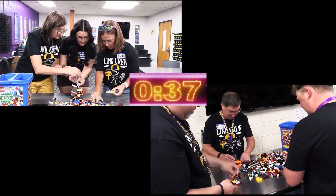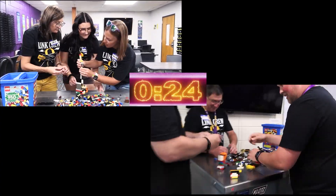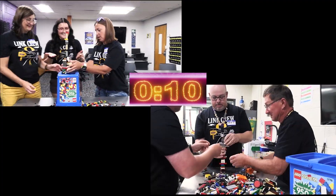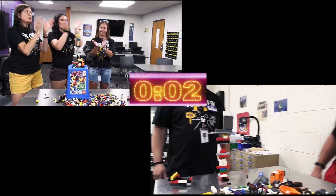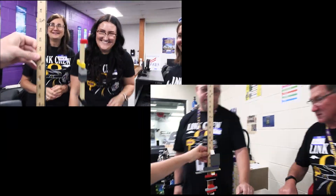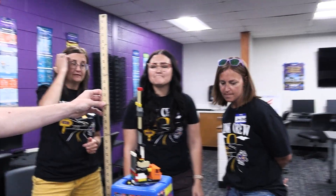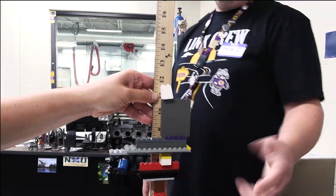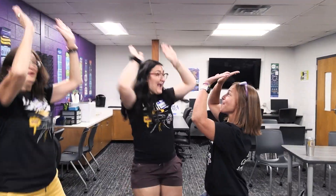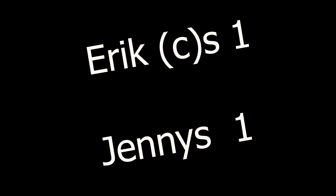It looks like the Jennys and Eriks both have some good strategy. That was a fierce battle. Let's measure each of these towers. Good thinking Jennys — the Lego Bin gave them the height they need to win this challenge. And the winners of this challenge are... drum roll please... the Jennys! The score is now 1-1, and we move into our final competition.